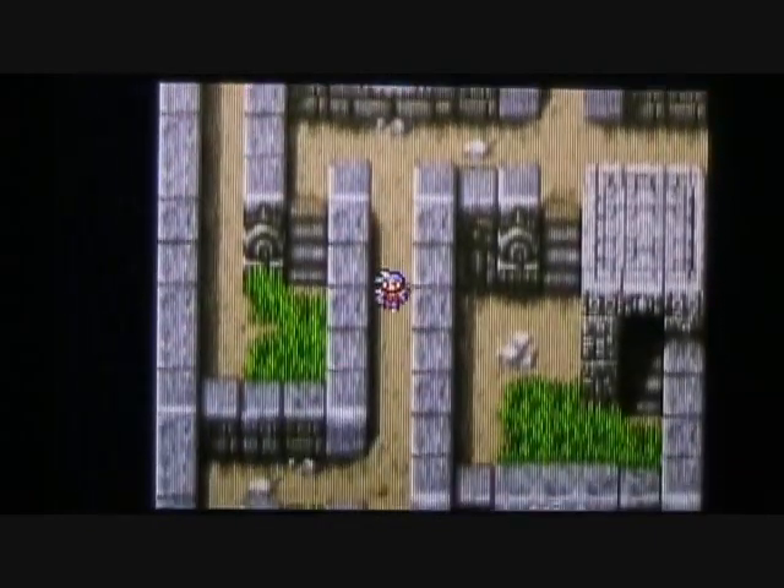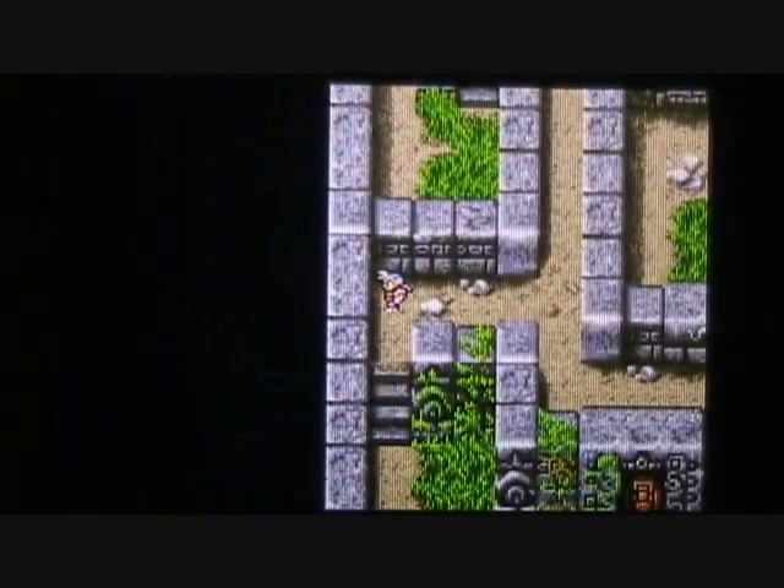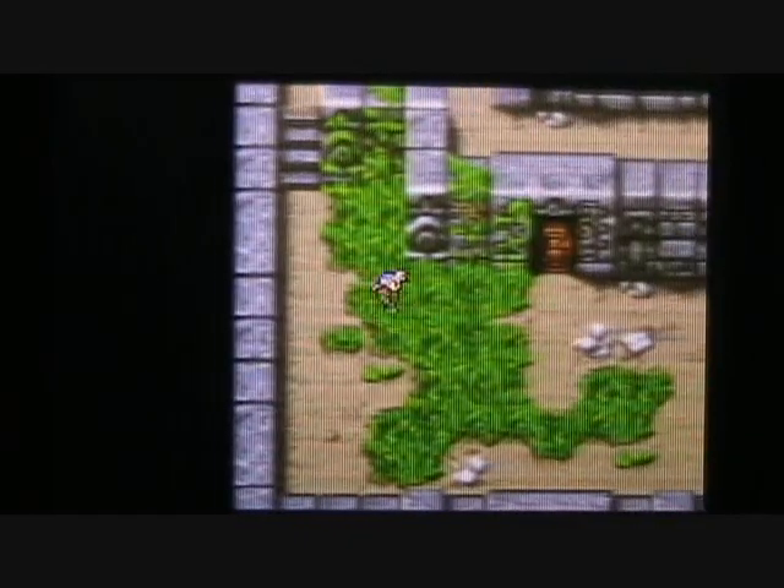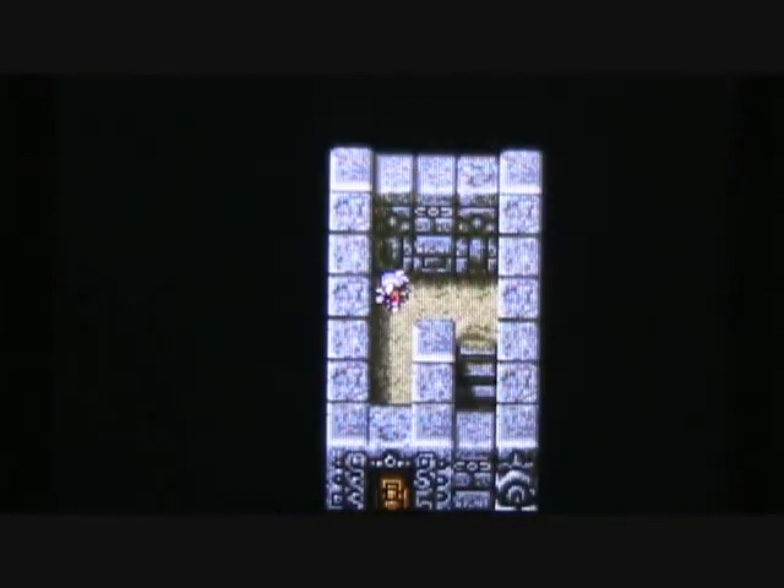Let's continue southward and go down here — there's the doorway we want to take to go down to the third floor. I got my revenge on one of those Specters: Firion's level 3 Life Spell actually hit one of them and defeated it. Keep in mind you can always defeat Undead with a Life Spell.